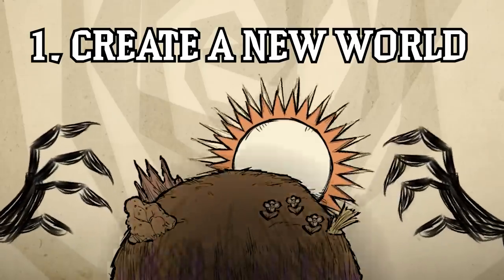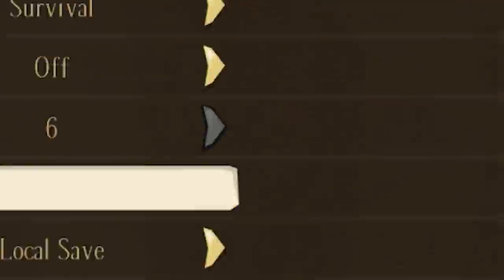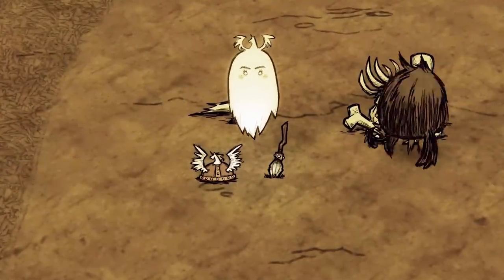Step 1: Create a new world. Three game modes for one godforsaken playground — which one do you pick? Survival mode, of course, designed specifically for brave homelesses who seek a journey of self-improvement.